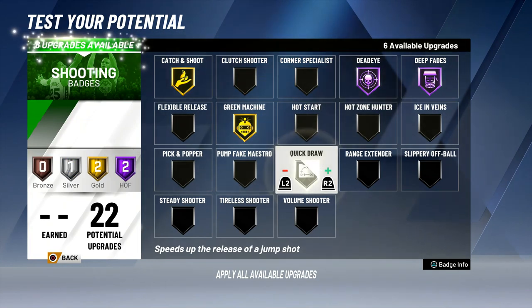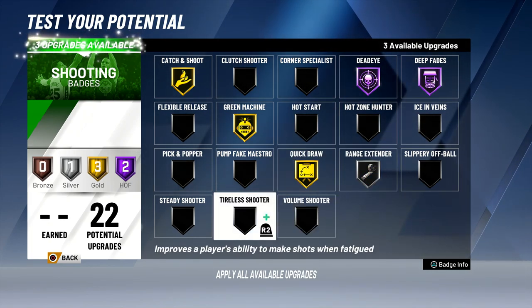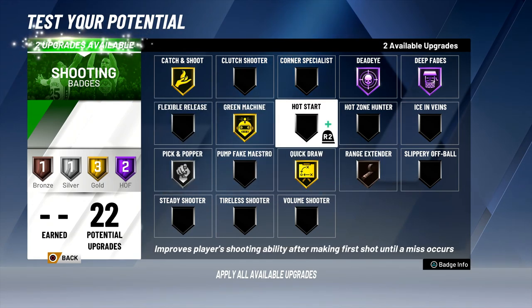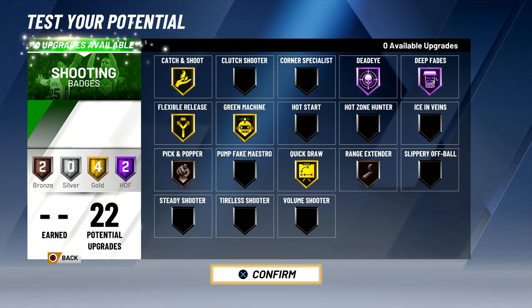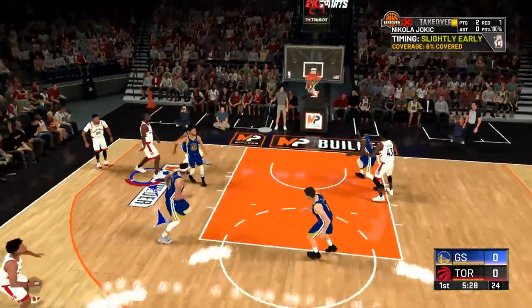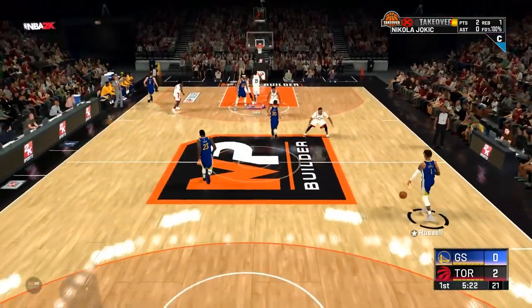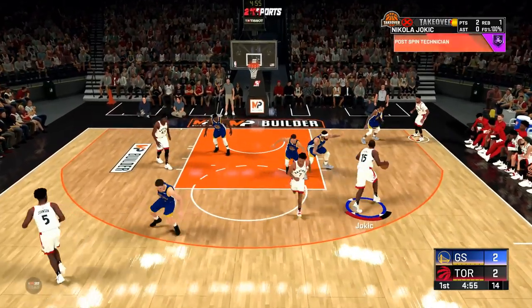Now we're switching up the badges a little bit — still the same build, same Nikola Jokic build. We're using range extender, quick draw, pick and popper on bronze, and I wanted to try out flexible release to see if it actually worked. I wanted to see if it worked on post fades because I think you miss a lot of post fades. I went with this fadeaway and I thought the badge would pop up especially when you make a white, but for some reason it didn't pop up. I don't know how often it's supposed to trigger.